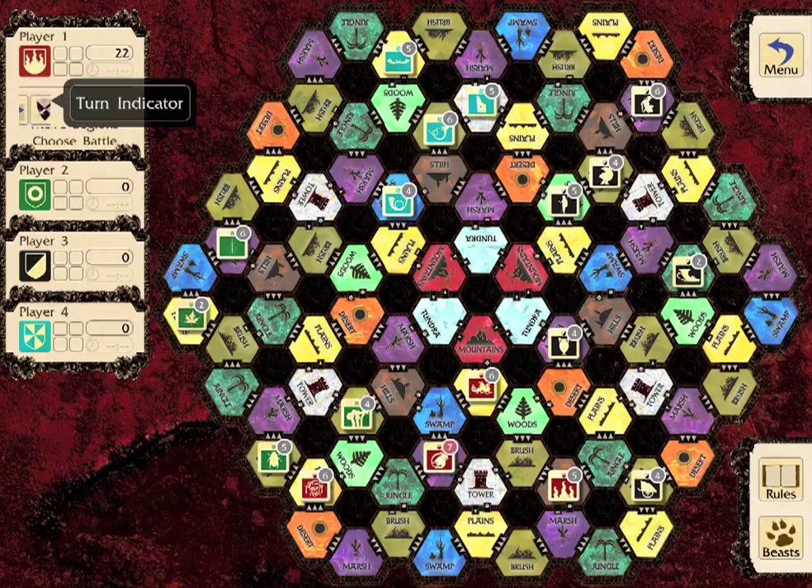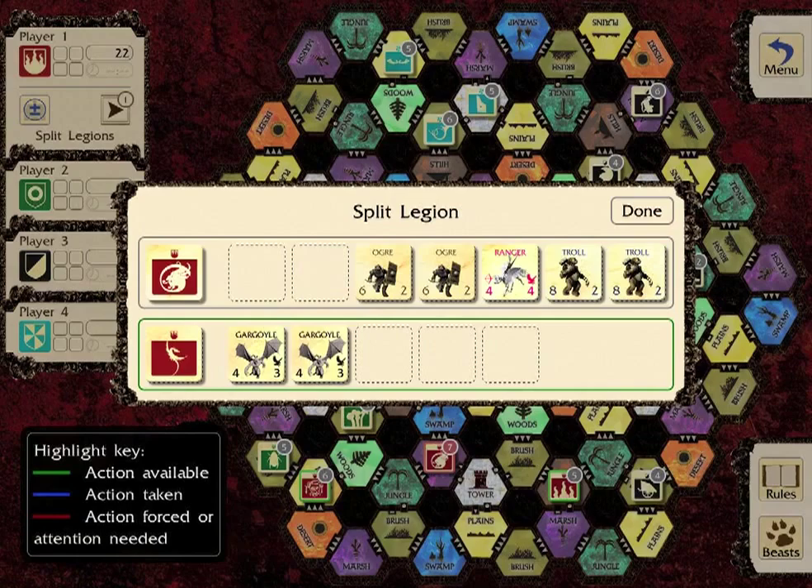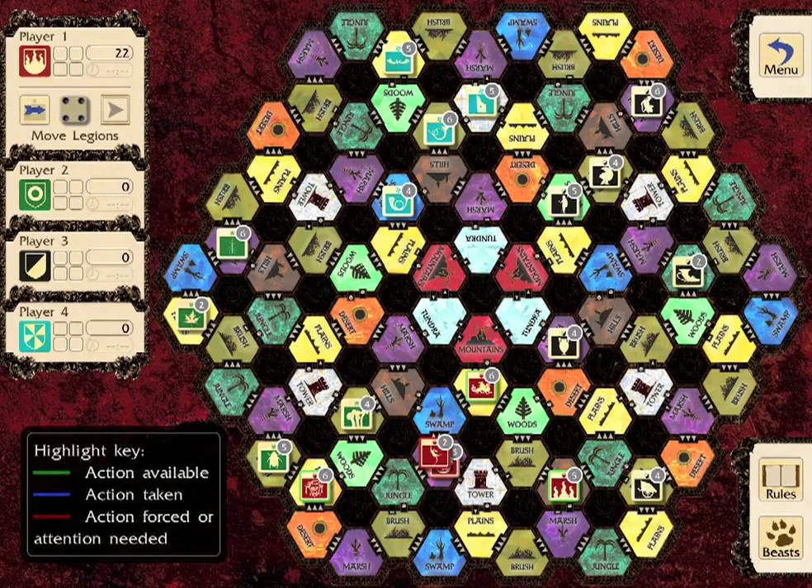He begins the turn by deciding whether to split any legions. Legions can have a maximum of seven characters, so Player One will need to split this legion if he wants to muster with it later. Player One then moves his legions across the master board according to the die roll. He must move at least one legion each turn.